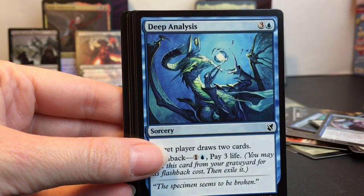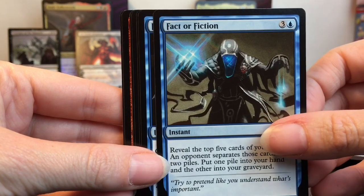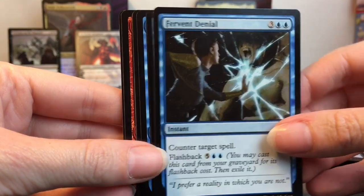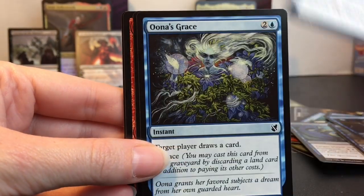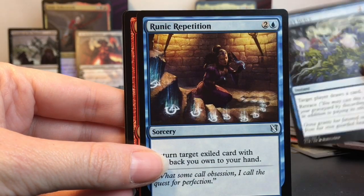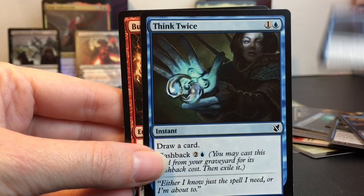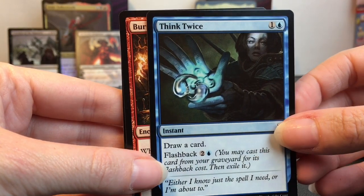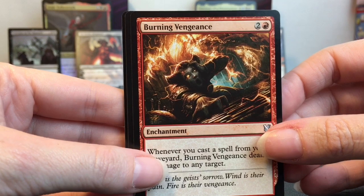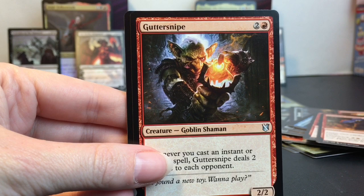Ghostly Prison, Prismatic Strands, Purify the Grave, Ray of Distortion. Chemister's Insight, Deep Analysis. Fact or Fiction — I like this guy. Fervent Denial, Mystic Retrieval, Ona's Grace — that's a cool artwork. Runic Repetition, Secrets of the Dead, Think Twice. Oh, always good advice. Burning Vengeance — yikes! Desperate Ravings, Faithless Looting.